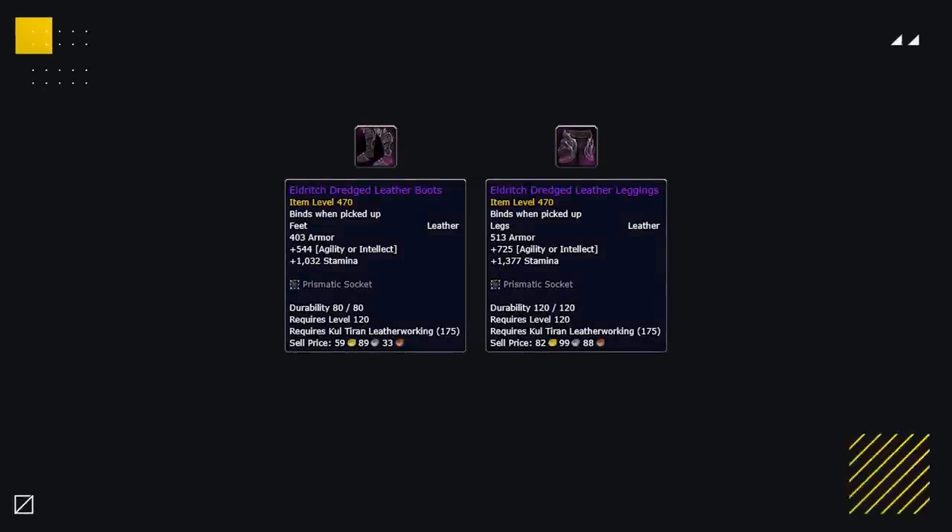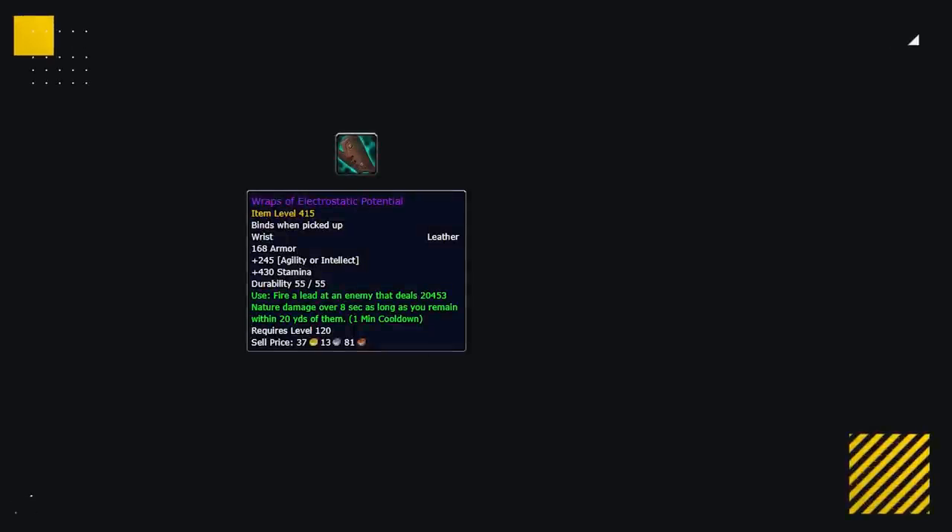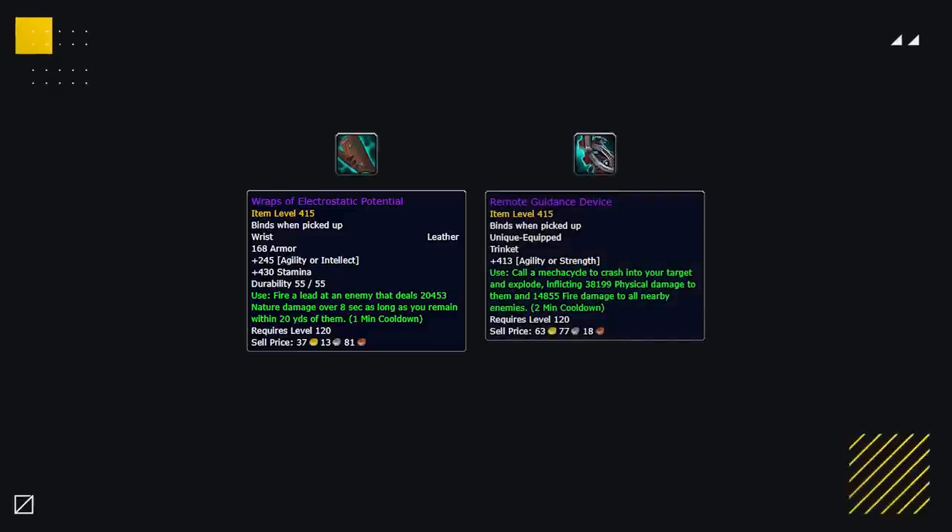If you have the gold, you could look to craft gear from Leatherworking, potentially crafting legs and feet with haste and versatility plus a socket, which are excellent stat pieces. Another piece worth farming are the Bracers from Mechagon Junkyard, which give an on-use effect of extra damage over 8 seconds, being extremely powerful for Bracers. These could be worth farming since you also want the Remote Guidance Device trinket, as both drop from the same Mythic Dungeon.